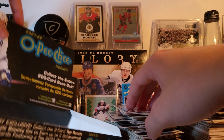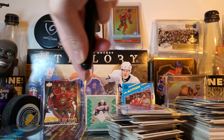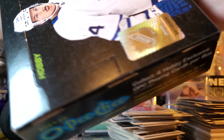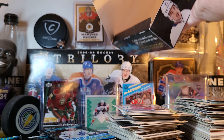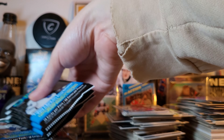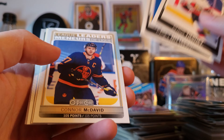Yeah, that was nuts — four short-print inserts, a plate, Zegras, Swayman. That was a loaded box. See if it can continue. You can get multiple plates in a case — I've seen it before. In fact, there was a case with two plates and a red blank pack one of one, so three one-of-ones in a case. That's pretty good, especially for OPG. You don't even get that in The Cup — well, actually you probably do, but they're all plates. Cup hasn't released in a long time — it's been like two years since the last Cup release.